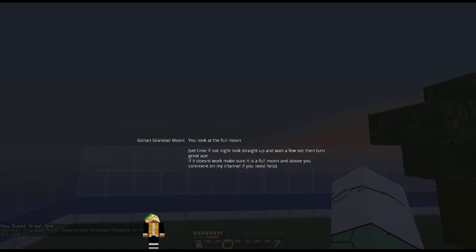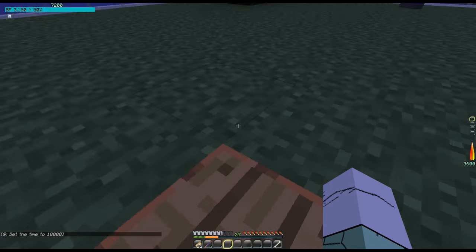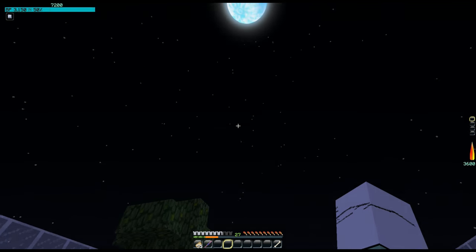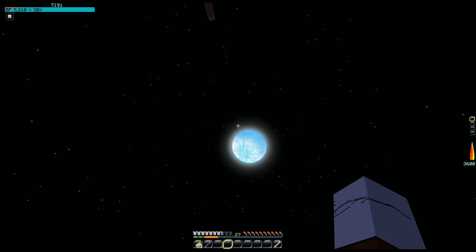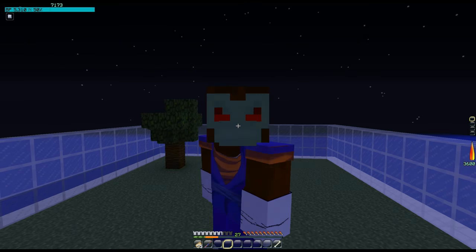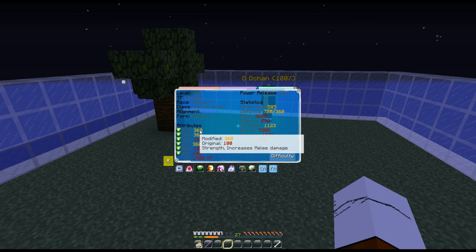Right-click to use the power pole. Look up at the moon. If it doesn't work, just do what it says in the text. You should land on this platform — the power pole will turn it to night. To turn into Great Ape, all you need to do is look directly up at a full moon, and then you'll transform into Great Ape. It looks badass, and your stats will double.